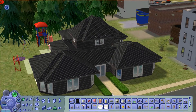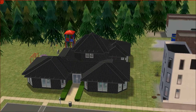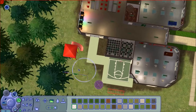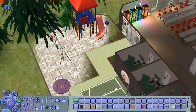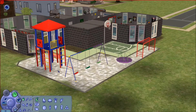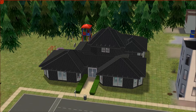Trash cans are going in, and there we go — school is almost done. I wanted to fix it up just a little bit, get some greenery. And there we go. Now I'm going to go create Dumbledore and then we'll be ready. Here is the first school: the Nookstone School of Fine Arts, or something like that.